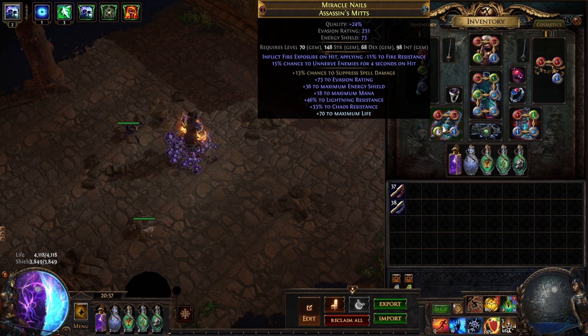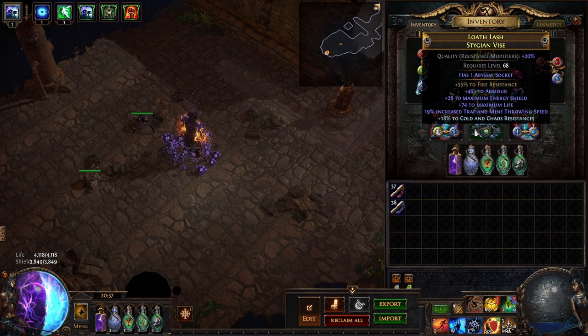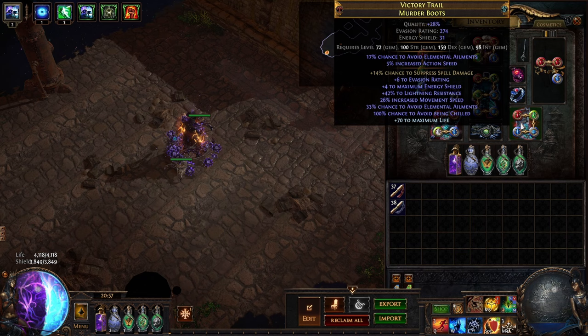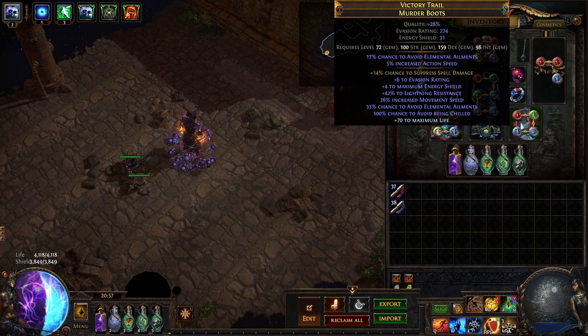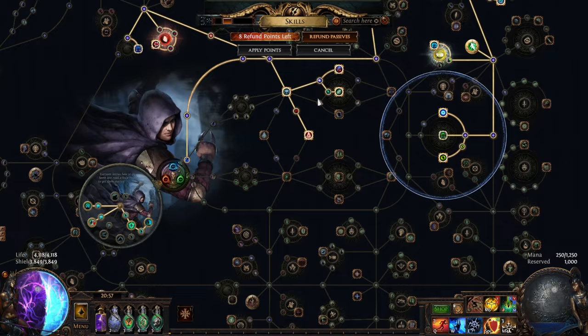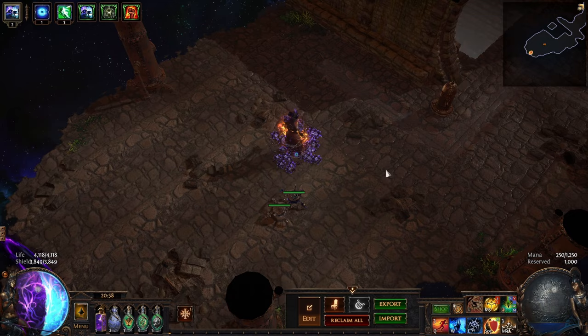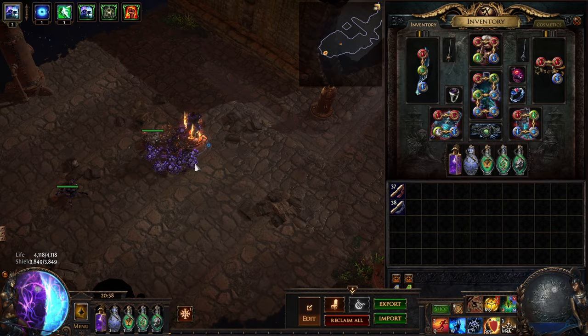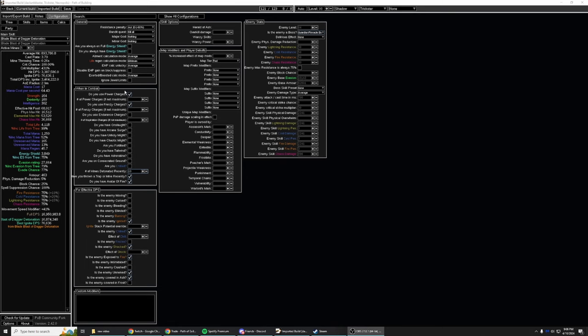The gloves: you really want exposure on hit, and the implicit is really strong. Then the rest is just stats and life. My Stygian vice belt - we found a fractured resist and then used deafening essence of zeal for the mine throw speed. The boots: action speed and avoid ailments. We are doing avoid ailments because between the avoid ailment here and my 100% suppression from Ancestral Visions, we get 100% ailment immunity. The flasks are: Taste of Hate, quicksilver, jade, and granite. Jade and granite can be anything really - it's mostly these three plus a life flask to heal if we take damage.